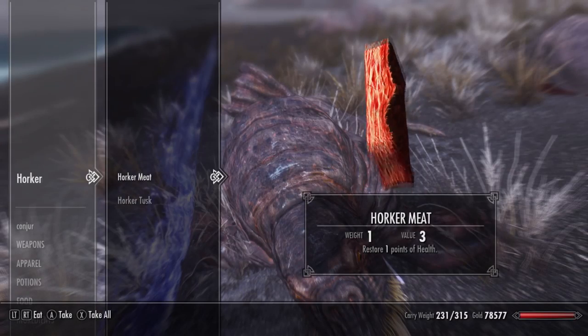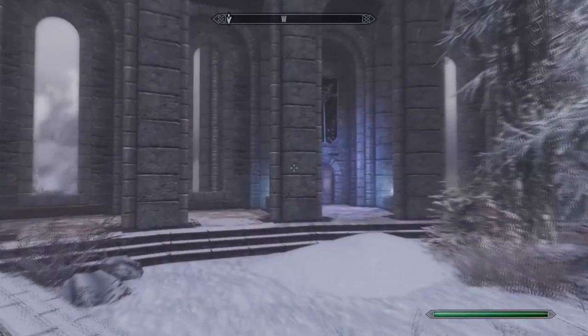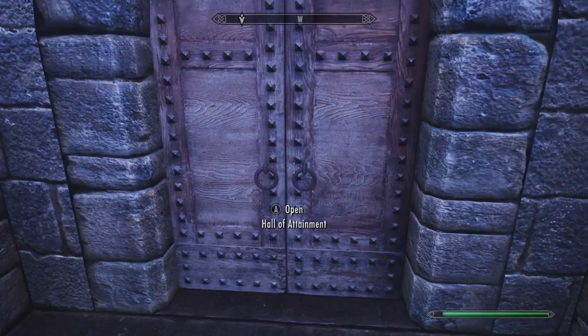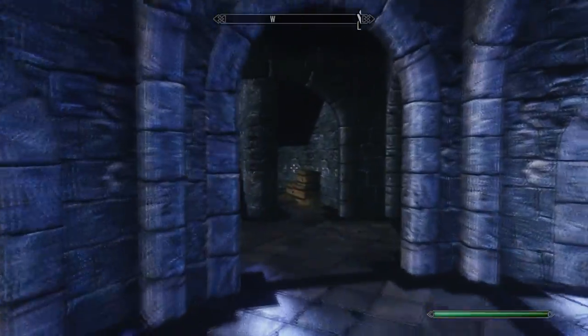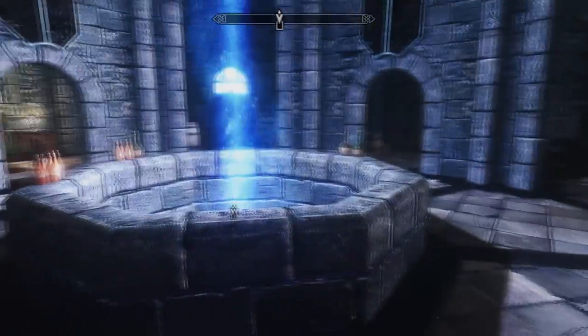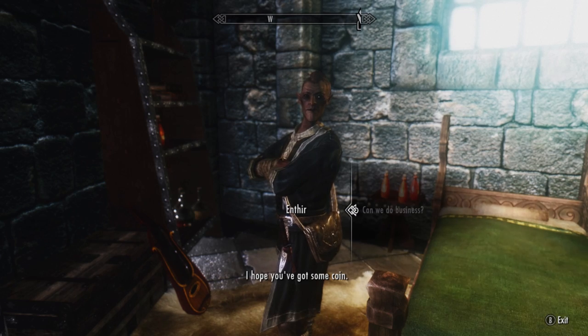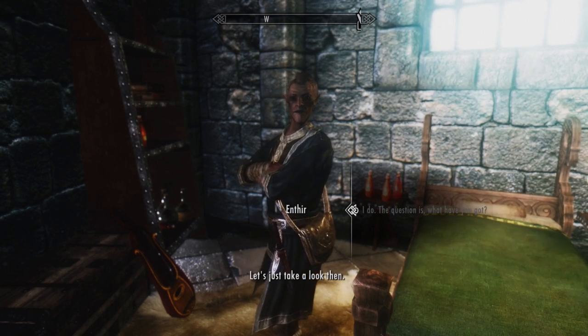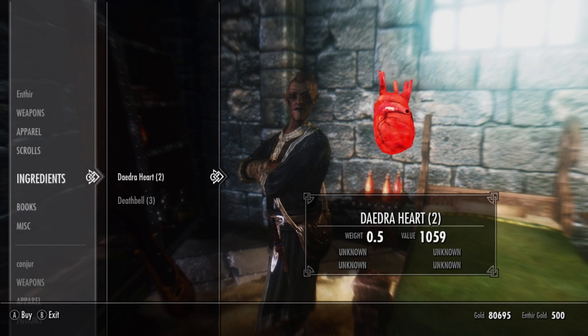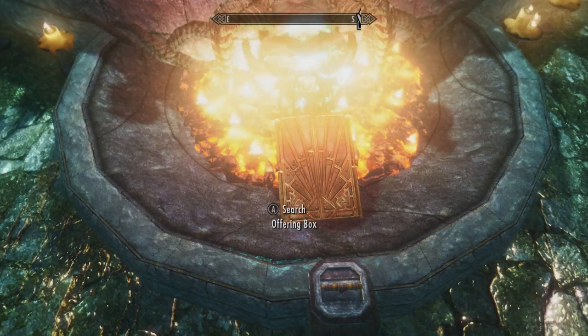Lastly, we will need a Daedric heart. This is a very rare alchemy ingredient that you can either buy here at the College of Winterhold or check out a few more locations in the description. Right now I'm going to the Hall of Attainment where you'll find somebody called Enthir — he's basically a merchant that sells very rare alchemy ingredients. He has a very high chance of having a Daedric heart. If he doesn't, just save the game, hit him once, and then reload to reset his inventory. You will only need one.